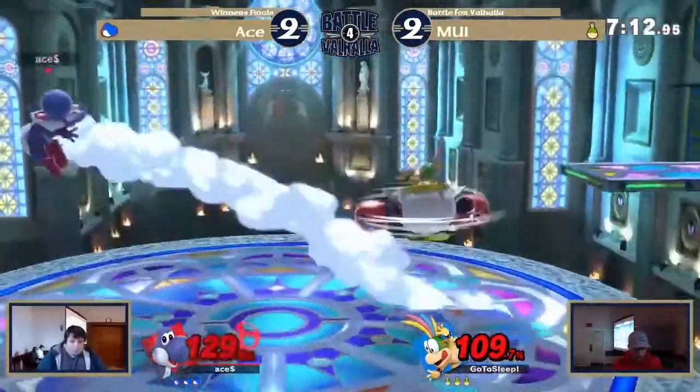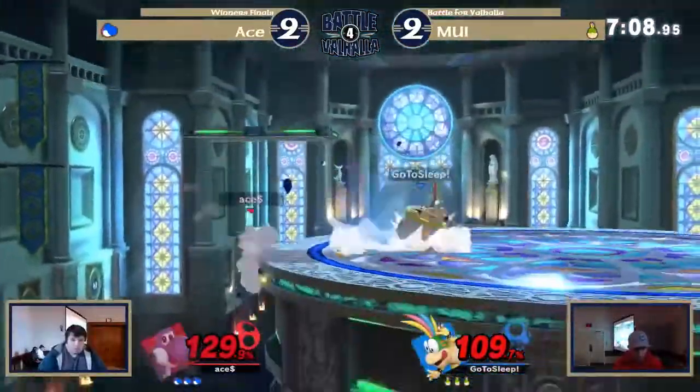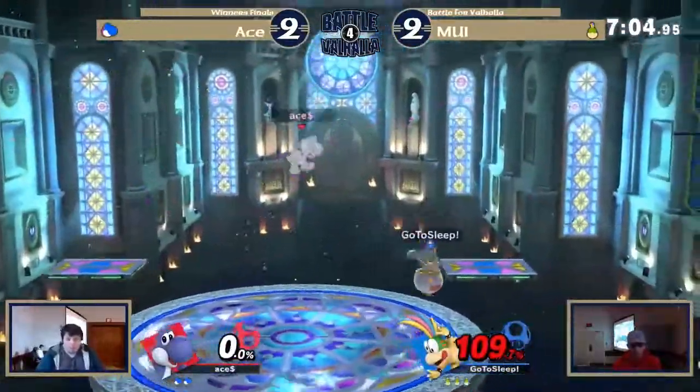24%. MUI does get a neutral shield, goes for the back air — he has hit quite a few people with that today. He's seen through that but does still get hit by the back air while running off ledge.